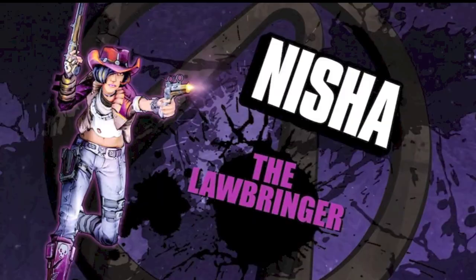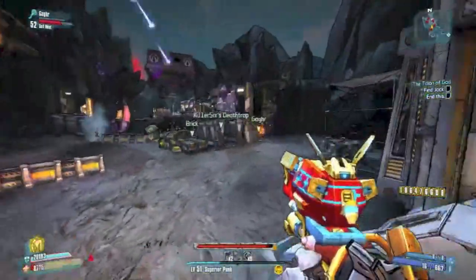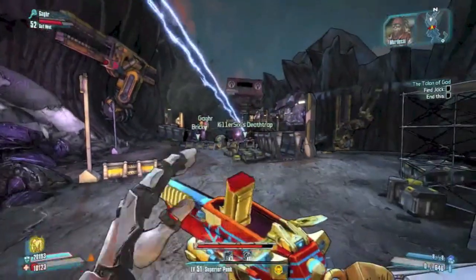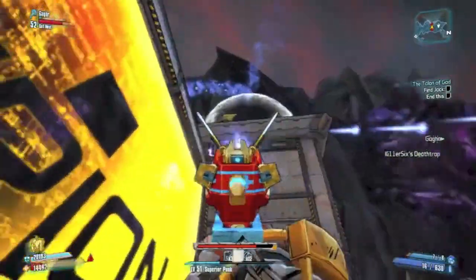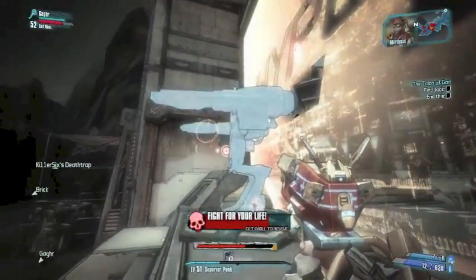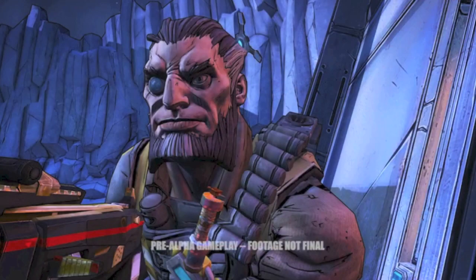Now on to Wilhelm. A lot of people have been wondering how he would appear in this game because, as you know, in Borderlands 2 he has all these robotic elements attached to him — though he himself is still human at the core. From the screenshot I captured right before he puts on his oxygen helmet, you can see his right eye has already been replaced by a robotic eye.